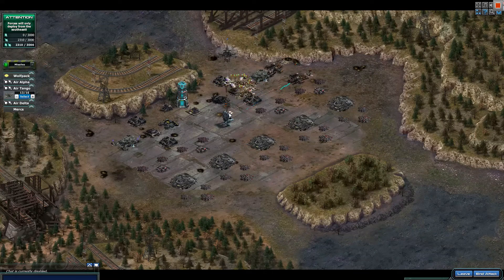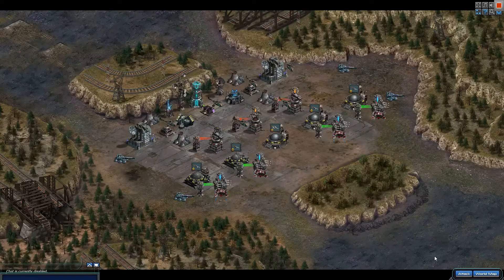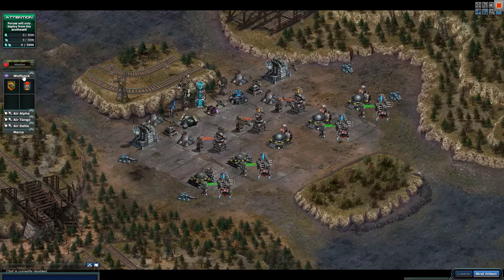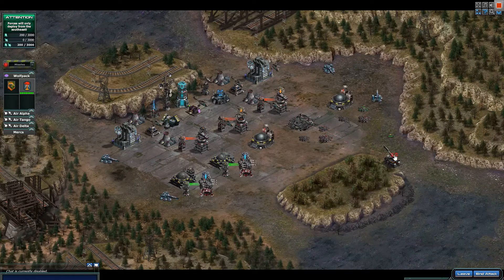The next one is the legendary Hover Tank. This is basically the same base, so I'm going to use the same approach. I'll use Matt, but you don't need to use Matt — you can use Nick, you can use Controllers if you have them. Just use whatever you've got that can kill air. Let's see what he does against the Hoovers. Nice — he killed that as well.